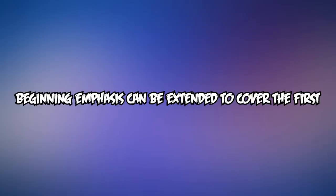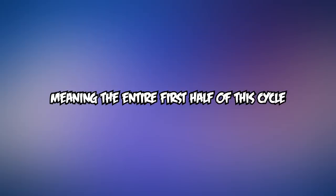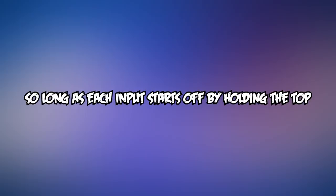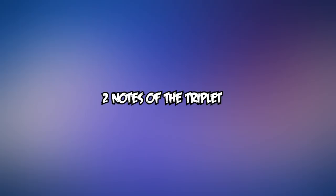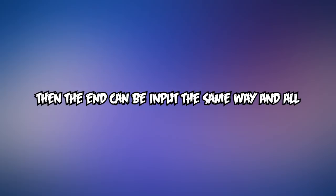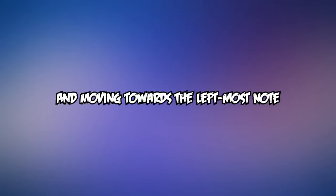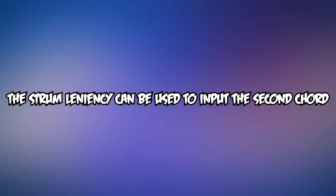What I eventually figured out is that the beginning emphasis can be extended to cover the first four notes rather than the first two, meaning the entire first half of the cycle can be consistent so long as each input starts off by holding the top two notes of the triplet rather than just the top one. Then the end can be input the same way, and all that's left is the second chord and the third HOPO. By rotating your wrist off of the top two notes and moving towards the leftmost note, the strum leniency can be used to input the second chord, which is fantastic.